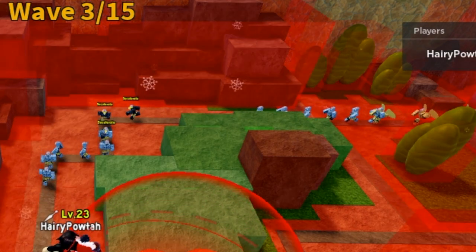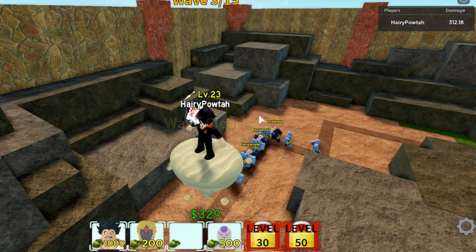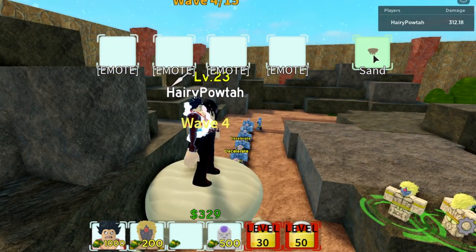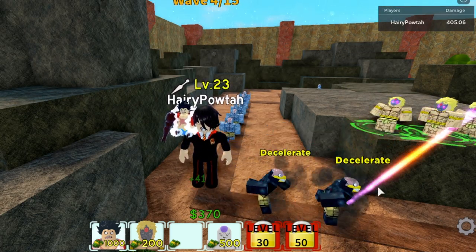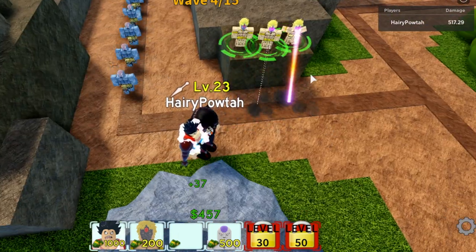For tip number two, always check the decelerator. In the early game, those are the ones that have the highest threat that can damage your base. So it is very important to know where they start to slow down.